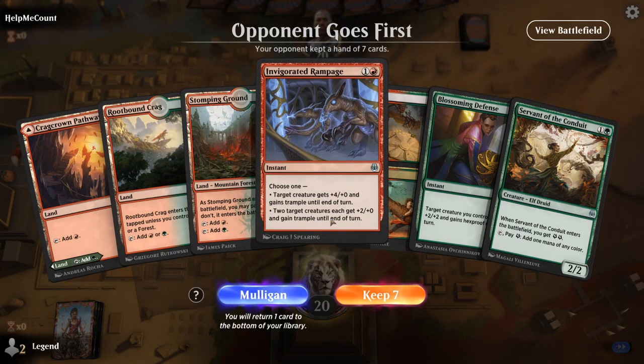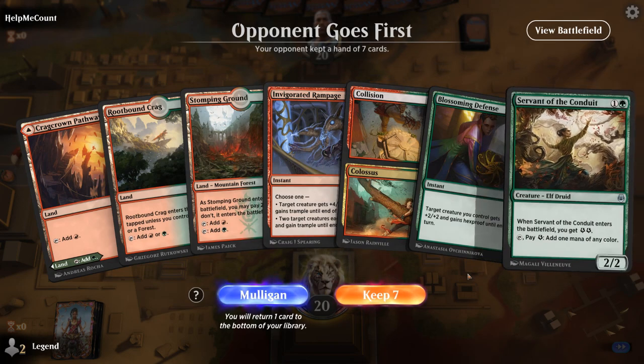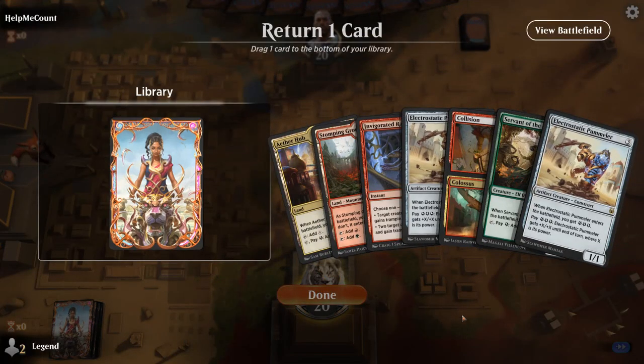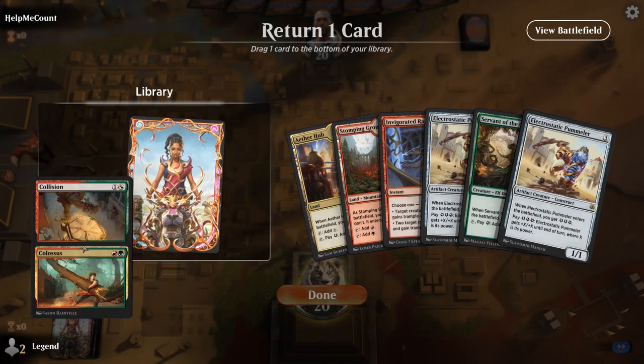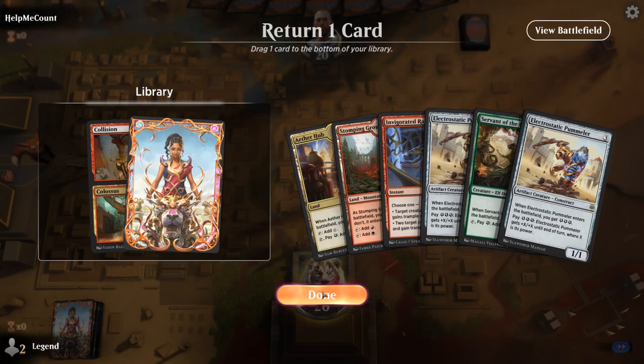We're on the draw. This hand has a lot of pump spells but not many creatures to go with those — Servant is probably the weakest creature by itself, so I think this has to be a mulligan. The new hand is much better. I'll keep Servant because the 2 energy plus 1 from Aether Hub is enough to give us an extra pummeler activation, and I'll get rid of Collision//Colossus since Invigorated Rampage is a little easier to cast with its generic mana requirement.